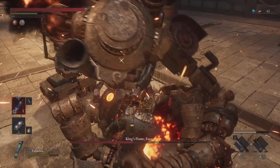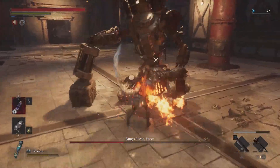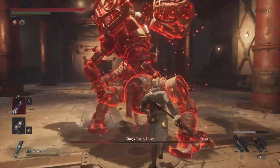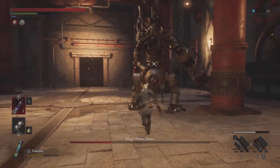Bottom Up Attack: Fuku pulls back his fist and then executes a strike from below, attempting to crush you. If you notice this attack quickly enough, you'll have time to step back.